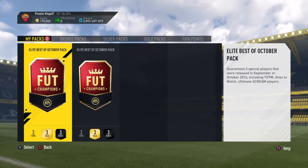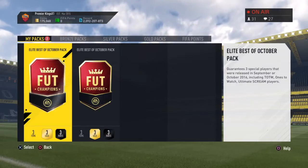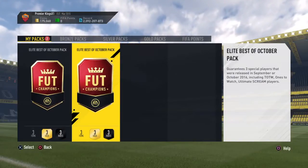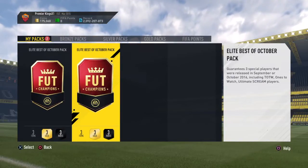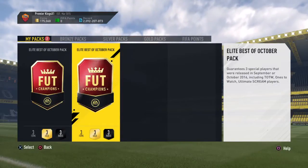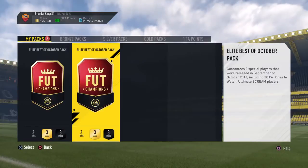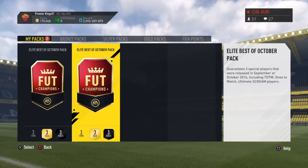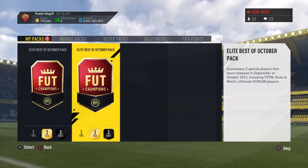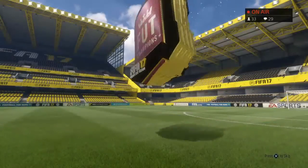Not a bad shout using the cards for SBCs. Here we go guys — these are the packs we're really excited for because I can't remember who was in the Team of the Weeks and I only remember a couple of the Scream players. But you never know, we might be able to get someone good. Let's start with pack number two — no walkout.